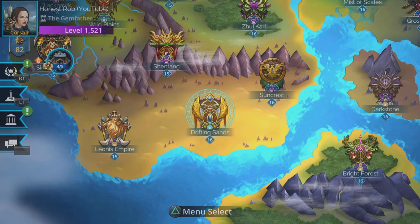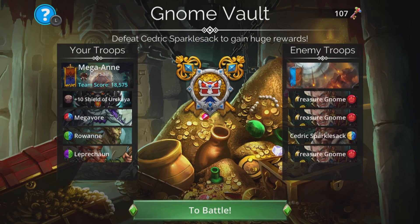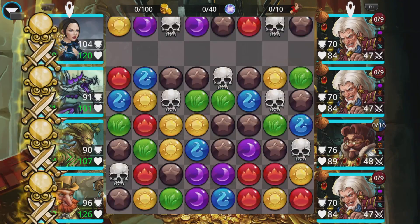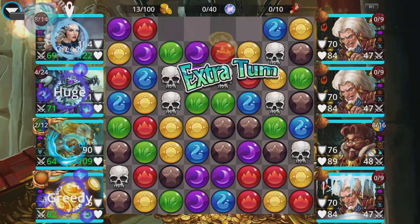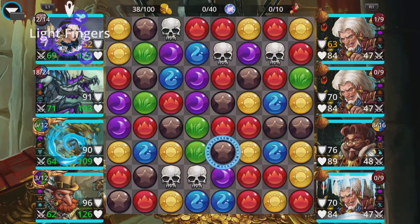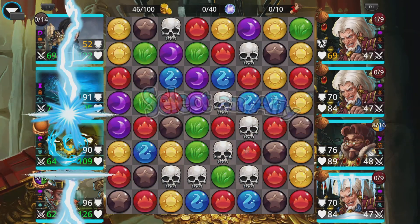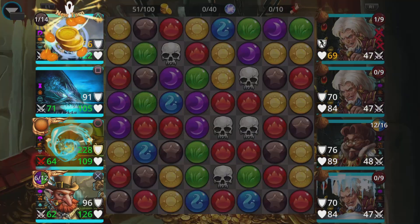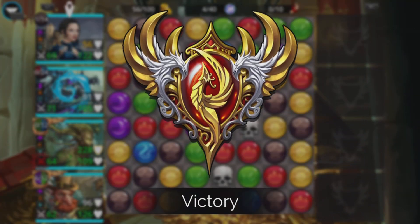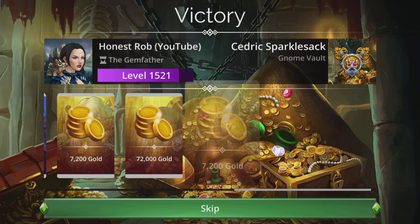You can also use this team for the Gnome Vault. I usually use the Thrall equivalent but I'll stick with this one for the video. There's a little bit of green around, so Leprechaun will be a handy cast. Everybody charges up, cast shield onto Rowan, cast Megavore, cast Rowan and win. Look at the rubbish rewards — six gems and a load of gold — they seem to be getting worse all the time.